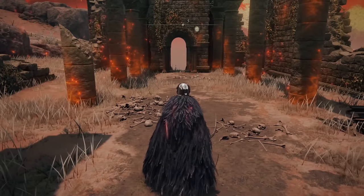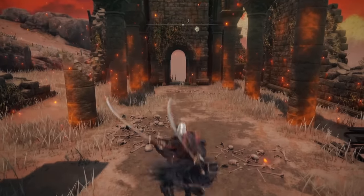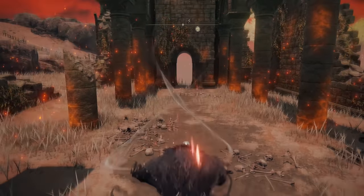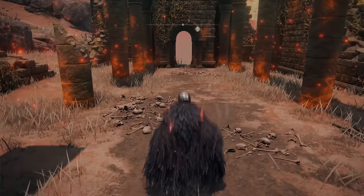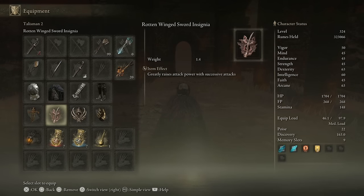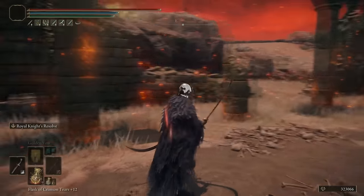On top of that, we have the general jump and slash for one, which goes from the side across, so it causes quite a decent area of effect damage. And on top of that, with the dual wield, you can also get in a double slice up — it goes up and back down. So it's the crossover slices and they cause quite a lot of damage if you want to utilize those with, say, the claw talisman or the rotten winged sword insignia.